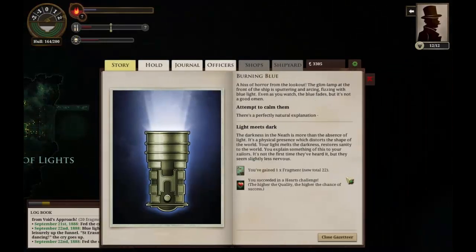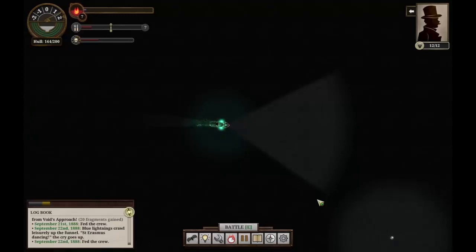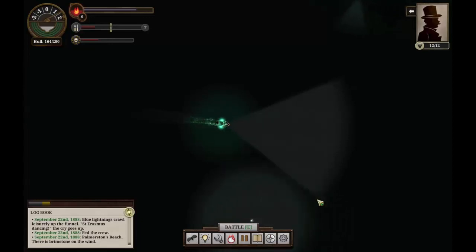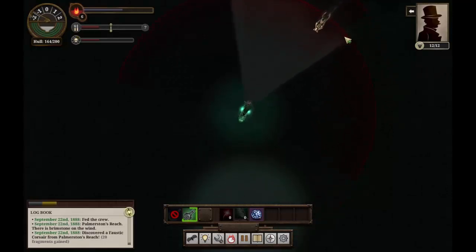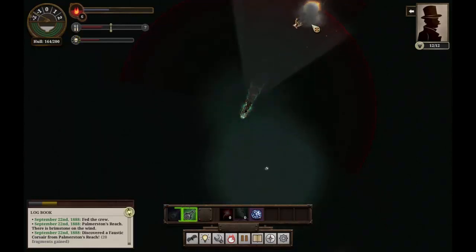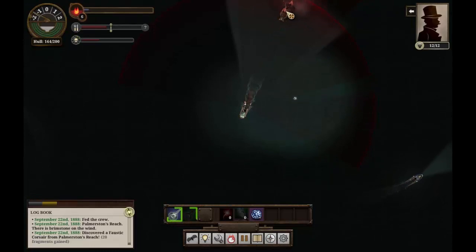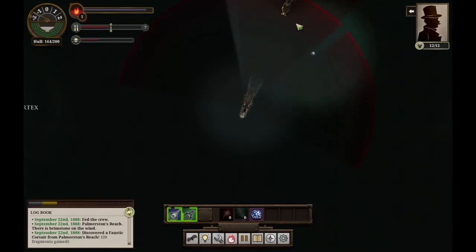Thankfully the burning blue of the Glimlamp is not a problem — we can calm them quite easily. Our crew must be used to hearing our stories by now. For now it's a simple little ride over to Mount Palmerston. It seems as though there's really not a lot out in the Zee to kill us, but this doesn't look good — what is this? A Faustic Corsair. They are moving very fast. I'm not keen on them, though it looks like they're not too keen on our attacks either. The problem is I can't tell how much health they have because they're off-screen.